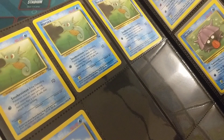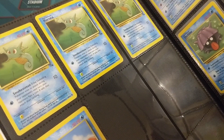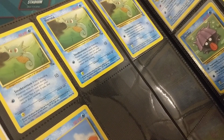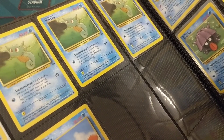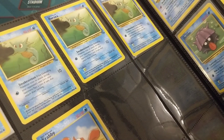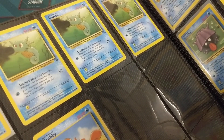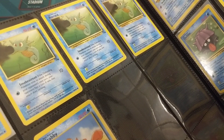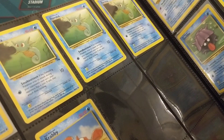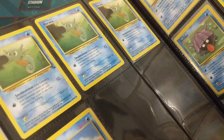We're here with Horsea — 40 HP. It's got the Smokescreen attack where your opponent has to flip a coin to attack you. That's one energy and does 10 damage. It's just really solid. It pairs nicely with Magmar — I believe both of these were in the same starter deck as a theme, to just use Smokescreens and give your opponent a hard time.